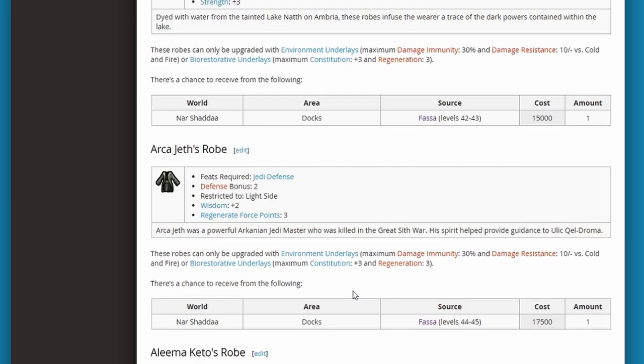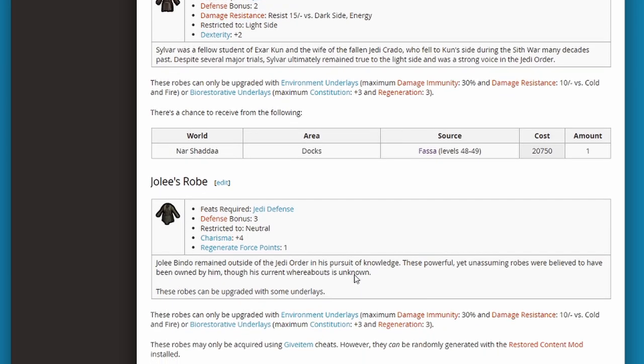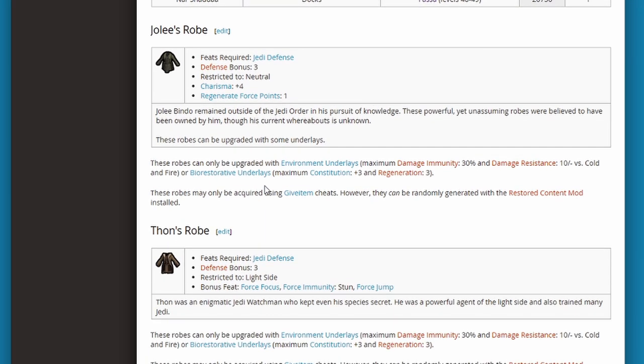The best ones here depend on whether you go light side or dark side. The best dark side one is probably Alimakito's, because you get defense bonus 3, strength plus 2, wisdom plus 4, and regenerate force points 1. There's not too many good ones for the light side — I think there's only this one for light side: defense bonus 2, wisdom plus 2, regenerate force points 3.